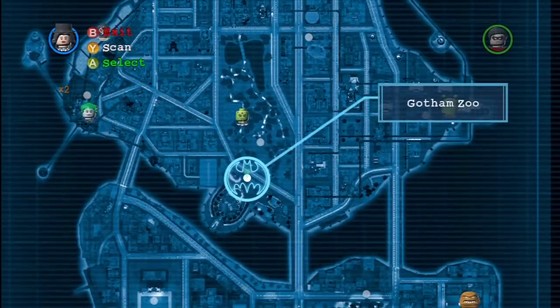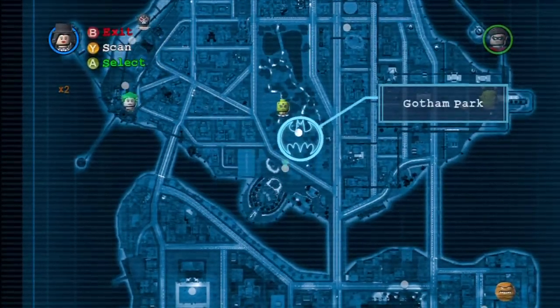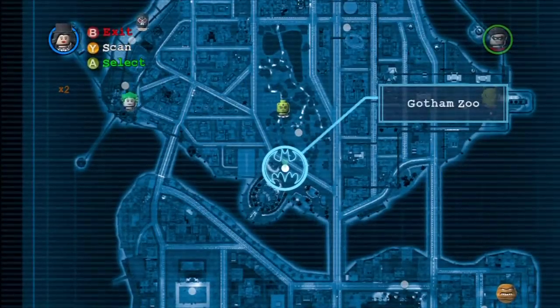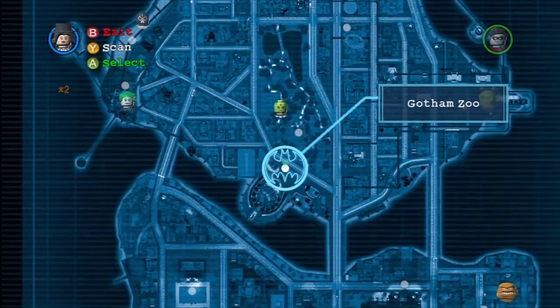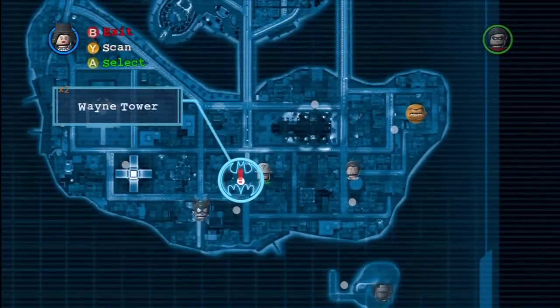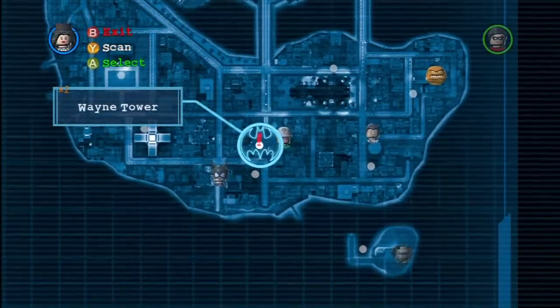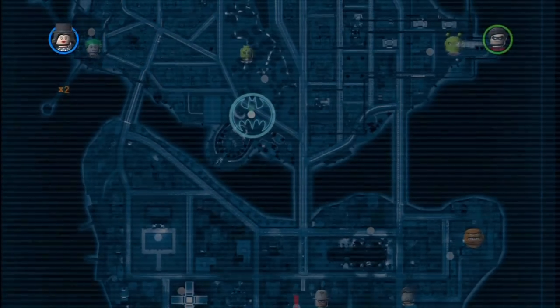It's Michael Jackson and Gorillas — how can you go wrong with that? You want to teleport yourself to the Gotham Zoo using a female character. Most people use Wonder Woman, but I'm going to use Zatanna — the sexier version in my opinion. Just before you exit the map, make sure to leave a marker on Wayne Tower. Trust me, it will save you some time on this pain-in-the-ass achievement.